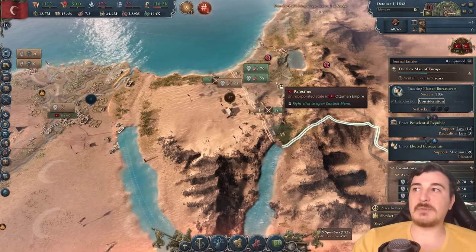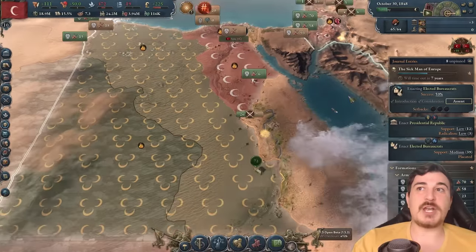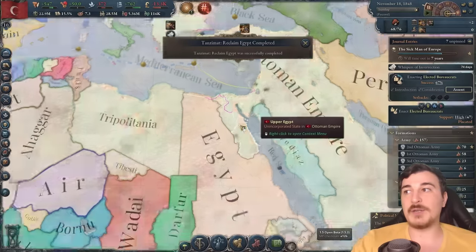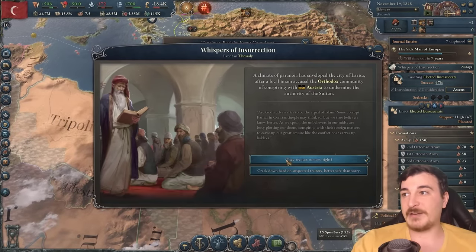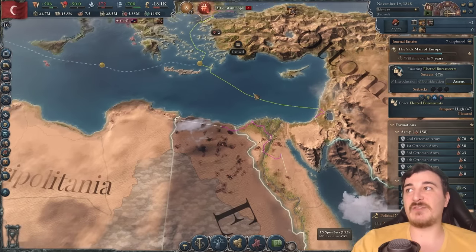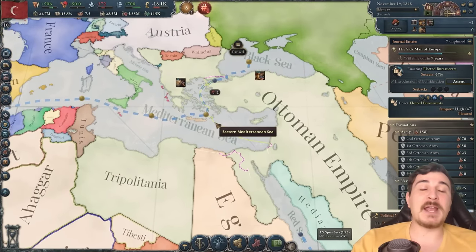Essentially, because these guys are locked over here fighting my main armies, I'm using my smaller armies to push in and get the strategic states which I need to lower their war support, which in turn means they're going to eventually capitulate. Even though they're winning on this front, they're still losing the war itself. And we just got those — that's our third Tanzimat done, by the way. The fourth one is automatically going to finish in a couple of years once we get the suppressed separatist condition, of not having any secession movement reach past 50% for 15 years. So we've essentially won the early part of the campaign.